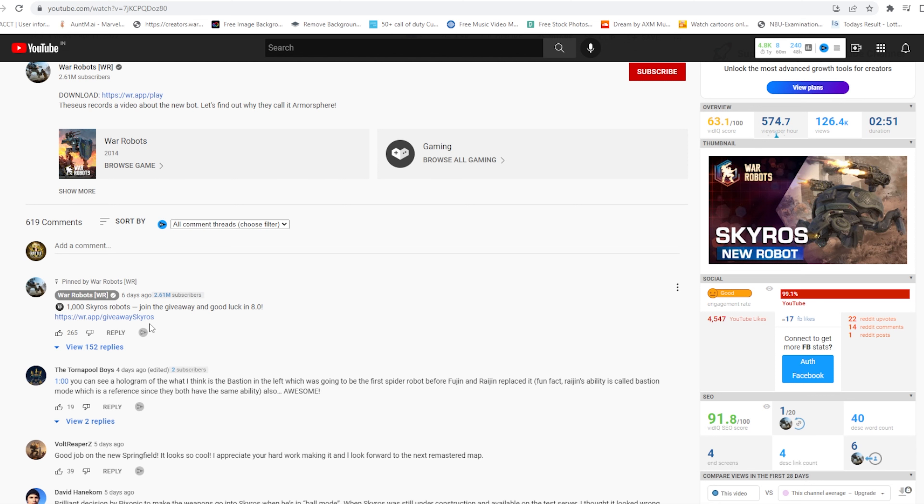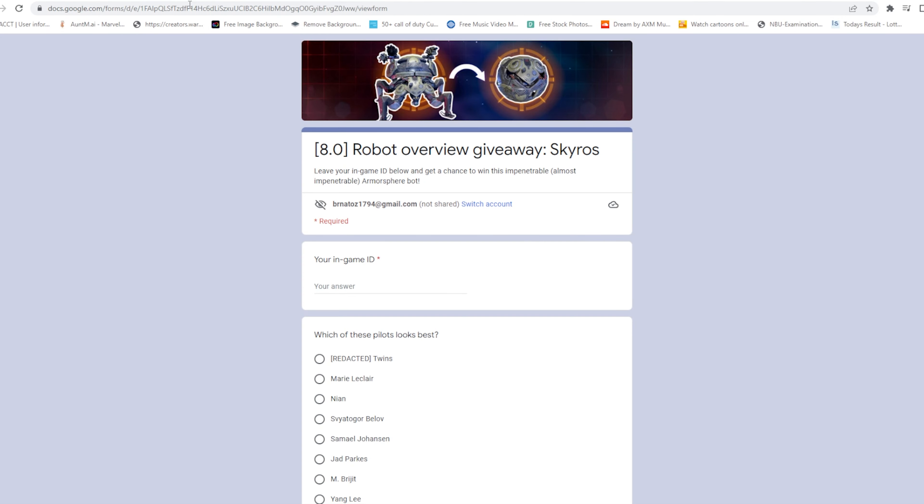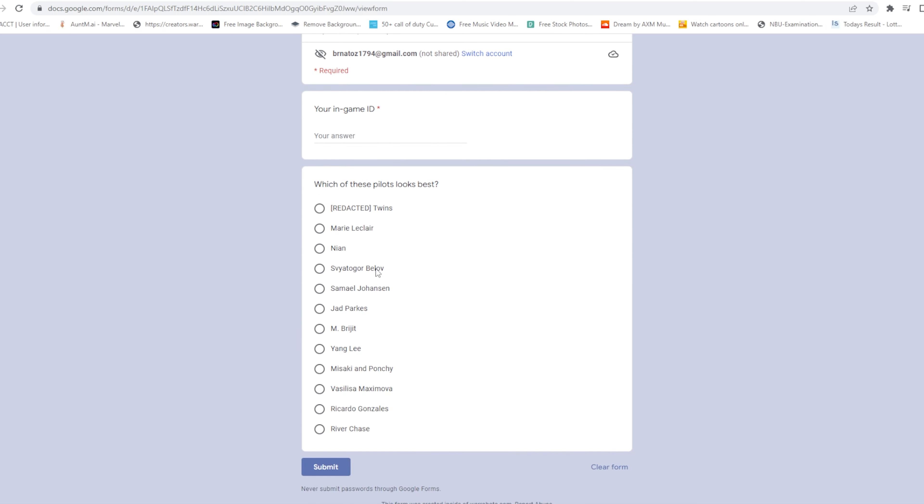I've put the link in my video description and the pinned comment. Click on the link and it will open a new page for the 1.8.0 update giveaway, where we're giving away the Skyros robot. First, put your player ID in the form. Next, choose which pilot looks best for this robot — you can choose randomly, or if you have experience with the game and know which pilot is better, select that one and submit the form. If you're lucky, Pikasonic will choose you as a winner and you'll get a brand new Skyros robot in your hangar.